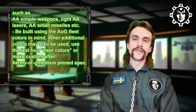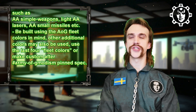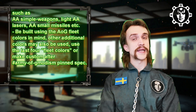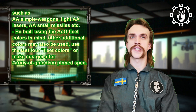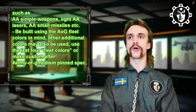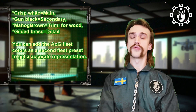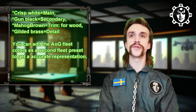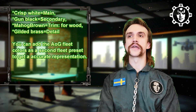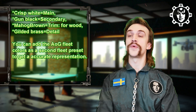The bomber must be built using the Army of Jimmadesm fleet colors, available in the Army of Jimmadesm section in our communications channel — it's a pinned comment. The main color is crisp white. If you use your own colors, the main should be crisp white, secondary should be black, the trim color should be mahogany brown, and the detail color is gilded brass. You can also add another fleet color preset within the settings.